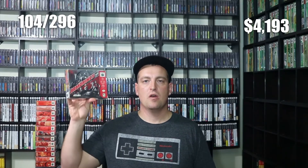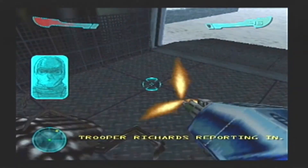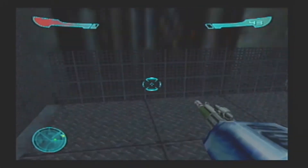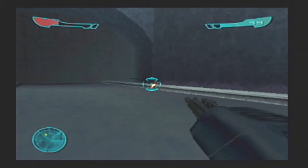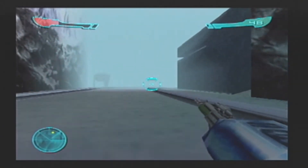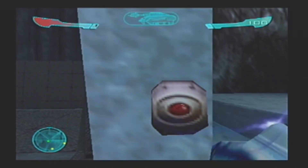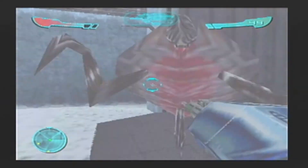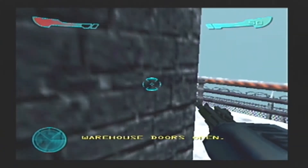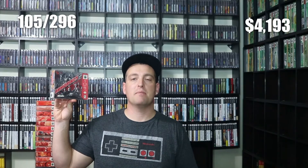Another shooter for the collection — Armorines: Project Swarm. Armorines was developed and published by Acclaim, releasing for the N64 in 1999. It's another first person shooter where you take on bugs from all different directions, running around finding keys and switches while defeating enemies to advance. It's basically a Turok game but with bugs rather than dinosaurs. The environments are very open and sparse, and you're constantly wondering where to go next. One thing I like are the weapons — it's cool how you can switch to the power stick to activate a switch or power something on. Overall the game isn't terrible, but it's not the most fun you'll have with a first person shooter on the system. Armorines: Project Swarm is game number 105 for the N64 complete-in-box library.